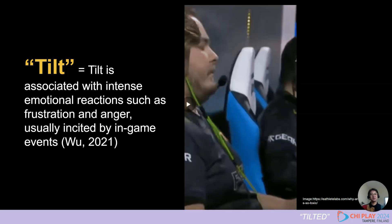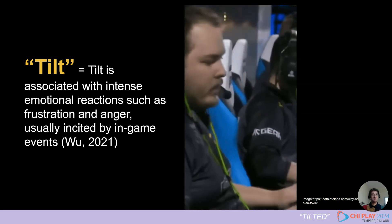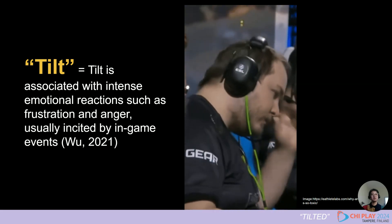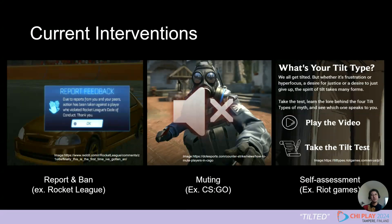Let's start by explaining a key concept of our research: tilt. What is tilt? Tilt is a strong emotional reaction — like frustration and anger — triggered by in-game experience. To tackle this issue, the game industry has tried different strategies. For example, in Rocket League, players can report toxic behavior and the game company can ban those players. In CS:GO, there's a muting system. Riot Games even offers a self-assessment survey to help players recognize their own tilt tendencies before the game starts.